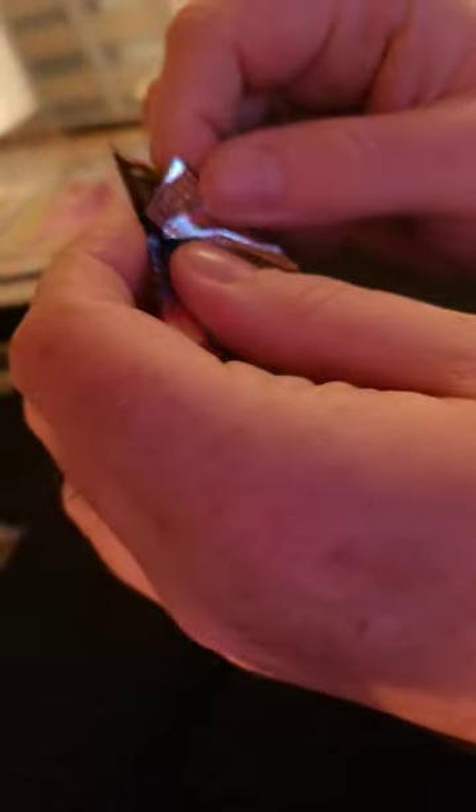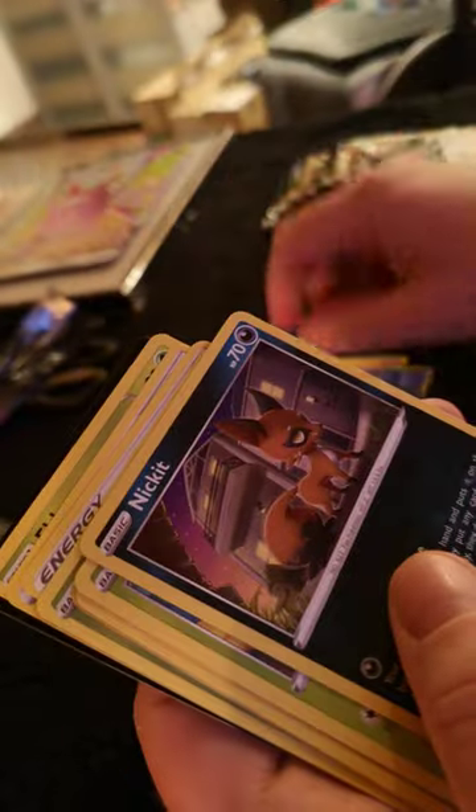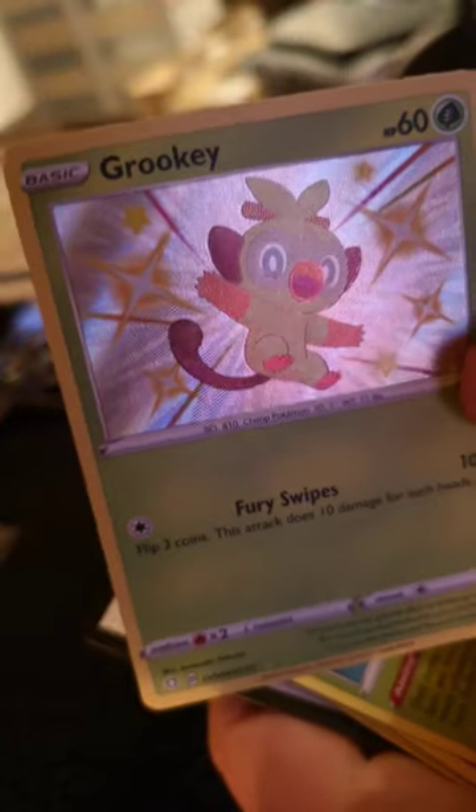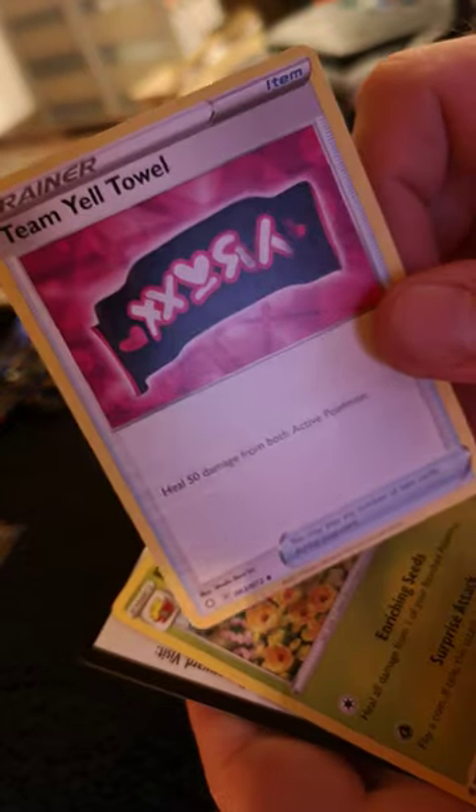Start with the first pack. I knew that was going to happen — gently clip it. They're so sealed it's impossible to open without scissors. Trying to keep the cards in prime condition. I can already see the first card — a different art form of Morpeko, the happy version. Cool, it's a nice one. Togepi, Nickit, Grookey, Yanma. A partial foil Grookey. Celebi. One energy. Rusted Shield. Team Yell Town. Code card. Eldegoss. And that was the first pack.